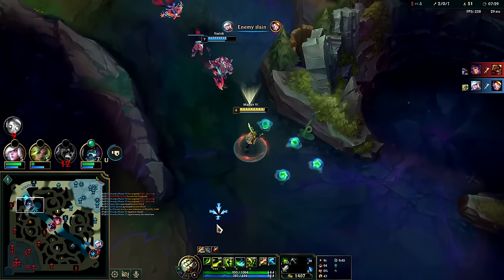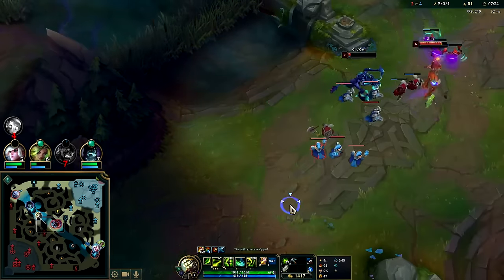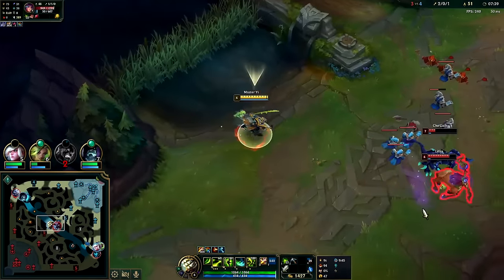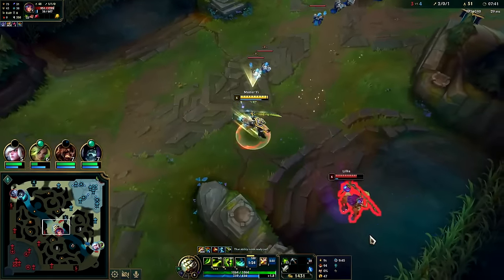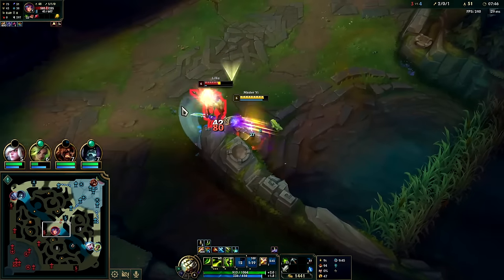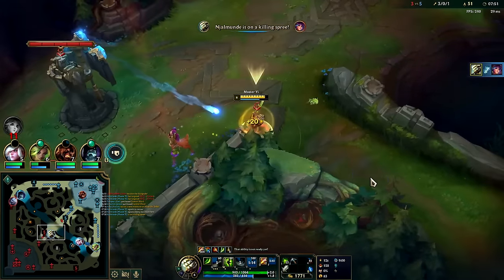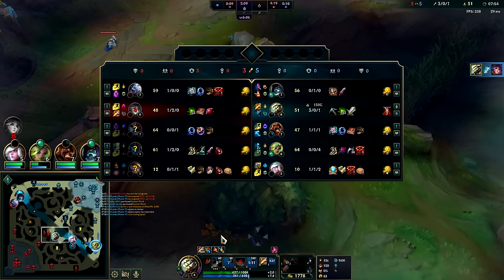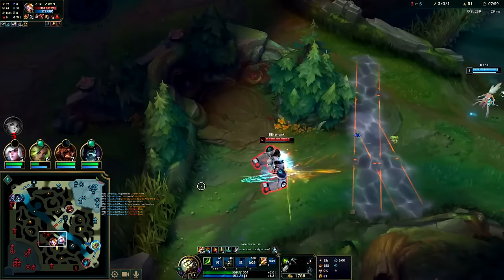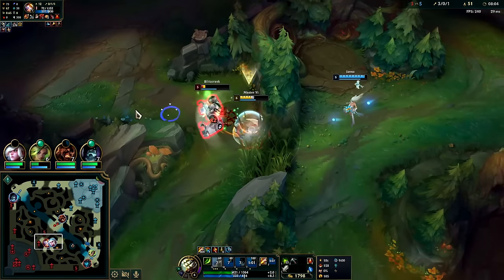Cho'Gath's kind of low — I might be able to do something there. I'll go ahead and Ghost this down. I don't have boots but he has boots and she's out of mana — this guy's screwed. I have to hold on to Q to kind of stay on top. Auto into Q — just in case she flashed away I could mitigate. We got Cho'Gath's flash. Auto W auto — goodbye Blitz.